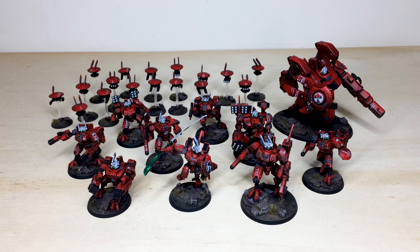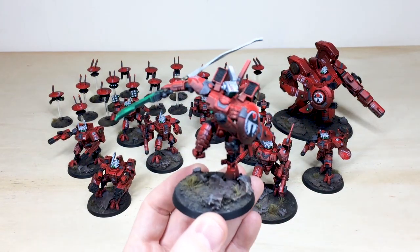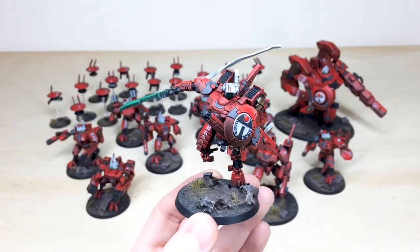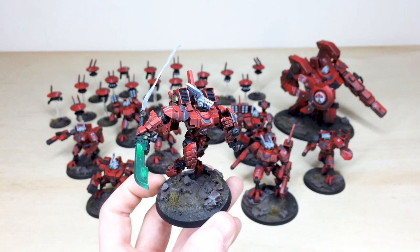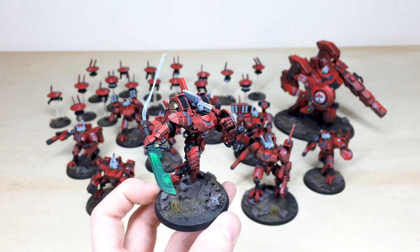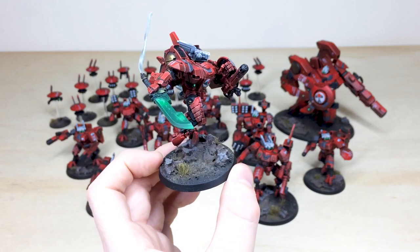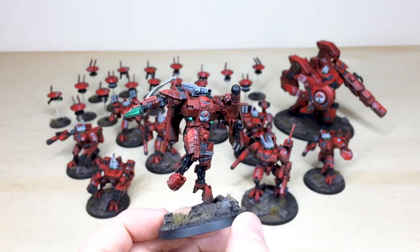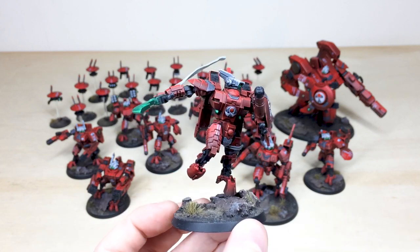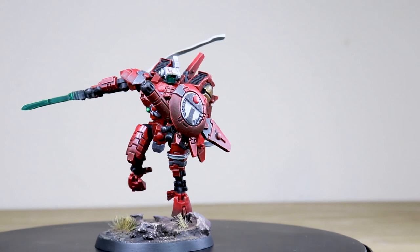Let's jump in with the main man himself and have a look at Commander Farsight in all his glory - a really cool model that we've had the absolute pleasure of working on. Fletch has done a lovely job on this miniature. I love the fact that the Dawn Blade has been done in green to complement that red really nicely, with lovely lightning effects painted across the sword. All the little lights are fully painted on his armor.